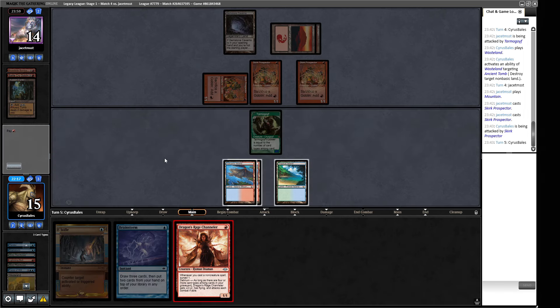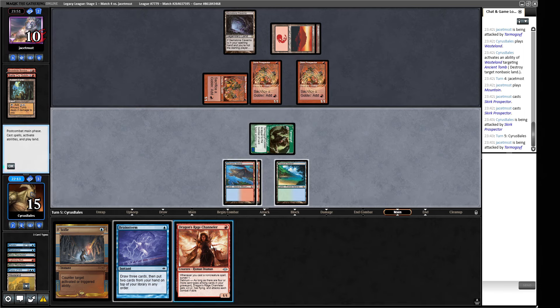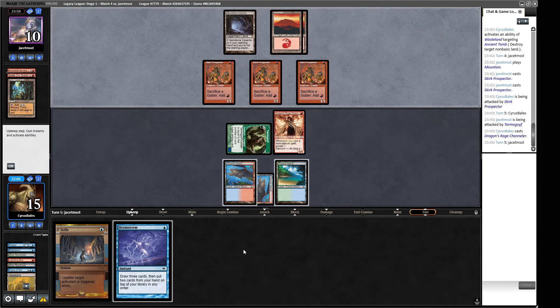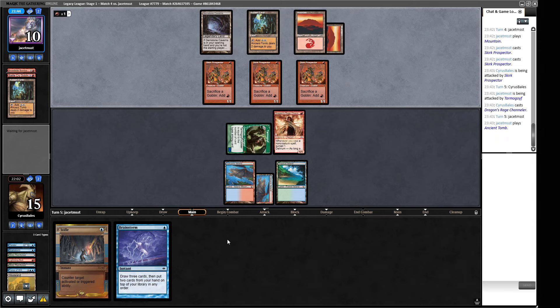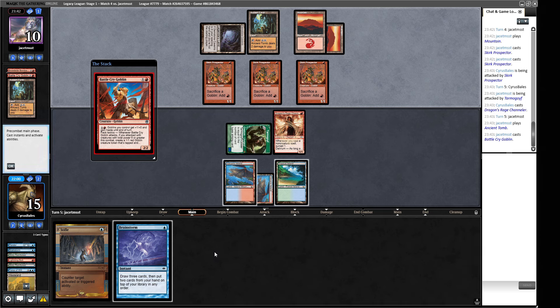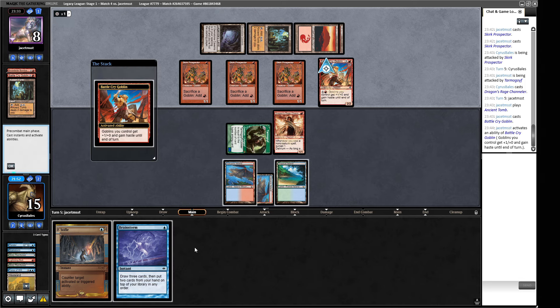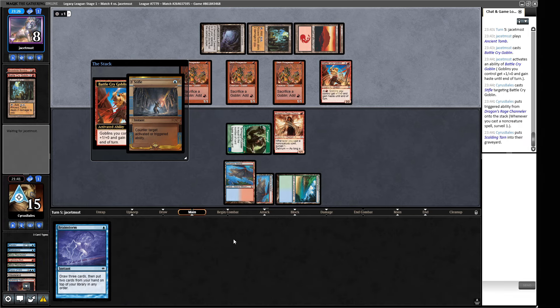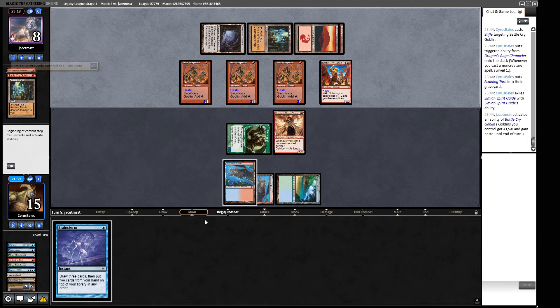Dragon's Rage Channeler — I think we attack first, bash with the boy. We check our graveyard — no creature, no artifact, no enchantment, no tribal — one through five types, so I could make a Murktide this turn if I want. A Battle Cry Goblin — they've got one card in hand. If they activate we can Stifle the activation and they spent two life for no reason. It's a great card but no haste. They can block but that massively reduces the damage. They're going for it — they had a Simian Spirit Guide as their last card.